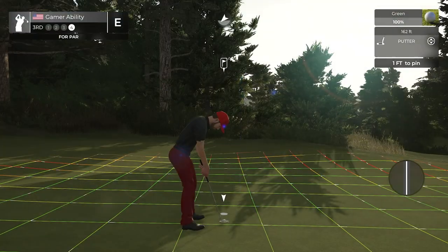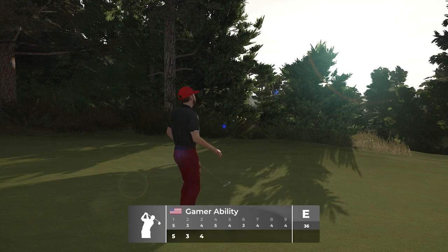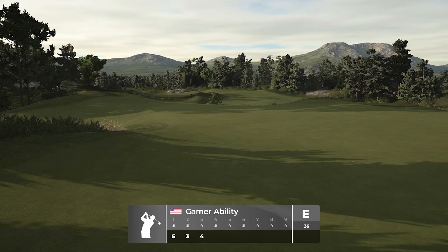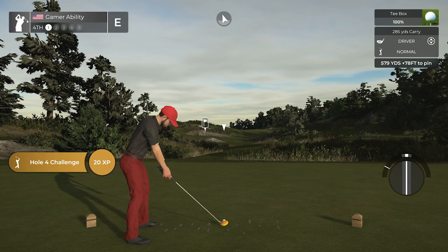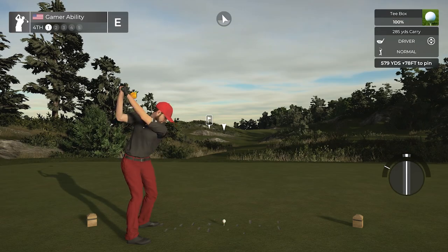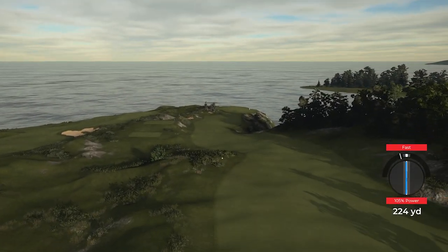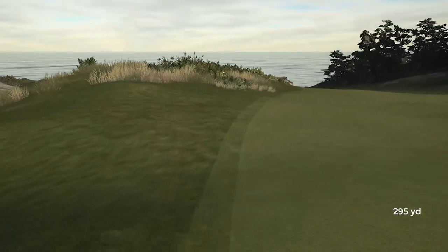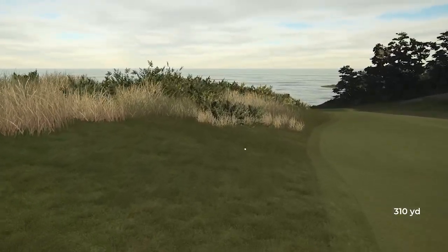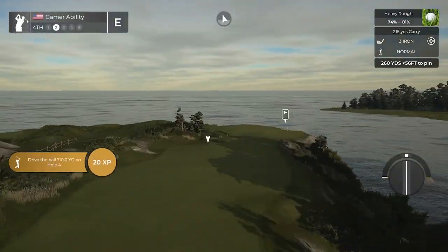Maybe going back to master for these two showcases was not a good idea. Not a bad shot though — good golf shot. And that's how it is: master difficulty is such a huge jump from pro. It's not even close, especially TGC Tours master difficulty — it's just so tough. Now a blind tee shot on this long par five, 579 yards downhill 78. We get a great view once we get over this hill. Going with a really short driver — and that's not lucky.